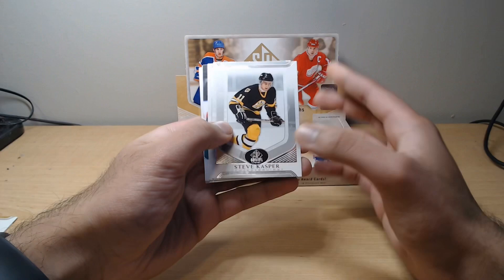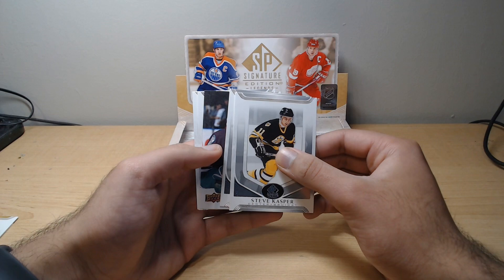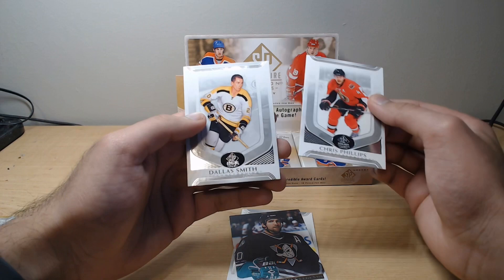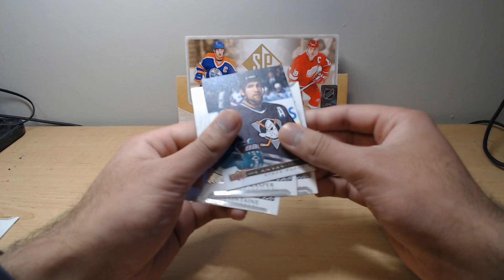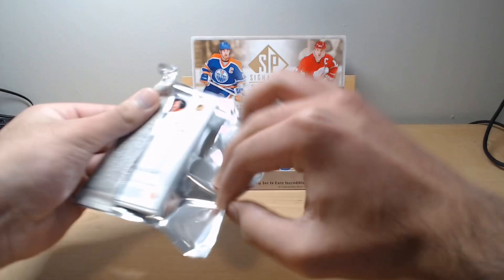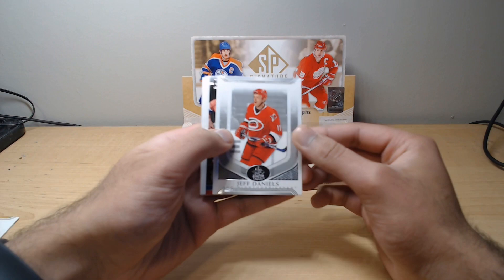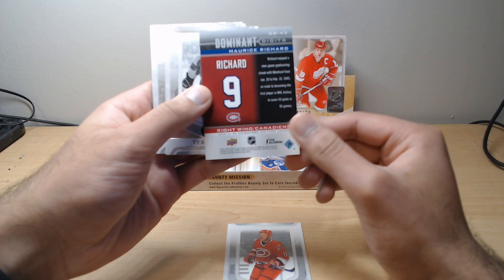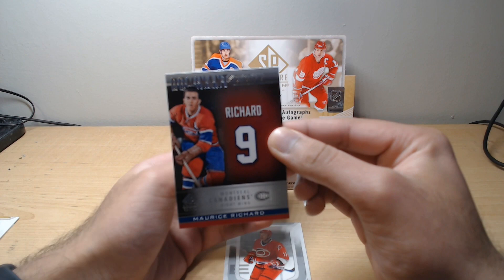Steve Kasper, Pat LaFontaine, and here's our first UD Canvas — I'm surprised this is our first one. It is Steve Ruchin, just a base canvas. We got Chris Phillips of the Senators and Dallas Smith. We'll probably see a couple more UD Canvas in our last few packs. We got Jeff Daniels and Dominant Digits — Maurice Richard. That's our first Dominant Digit, and Maurice Richard is a solid, solid pickup.